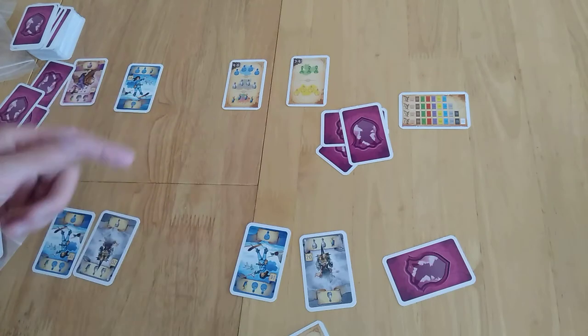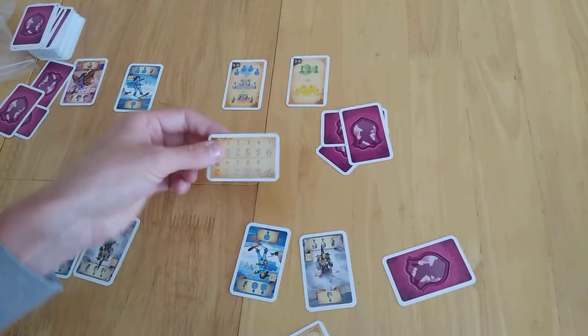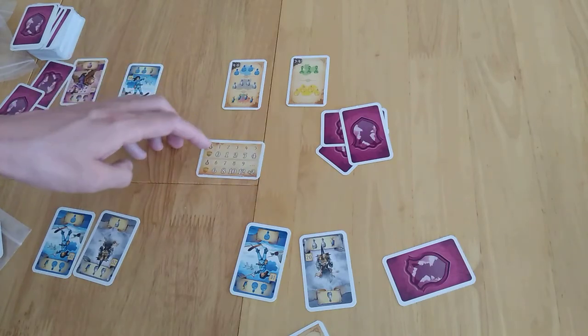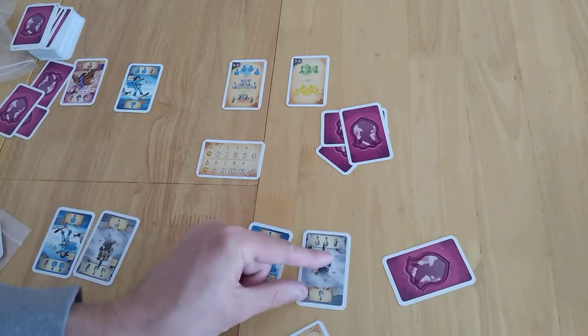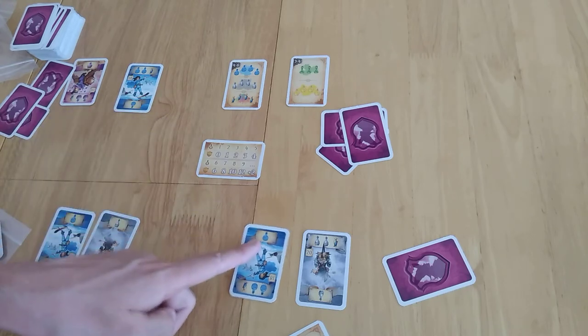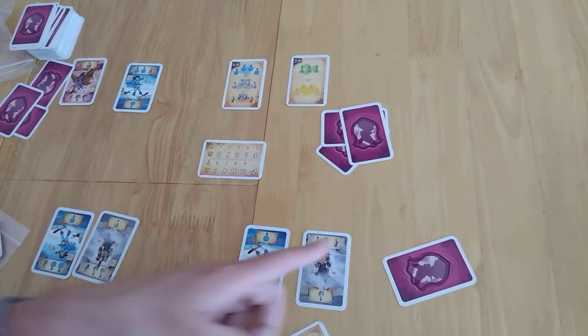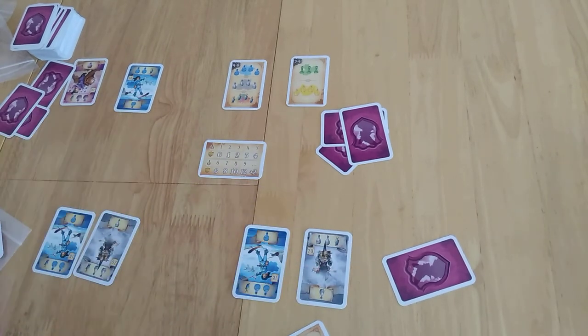The game continues until four rounds have been finished. You can flip this over and it tells you how scoring works. So if you've got only two grey at the end of the game, you'll get one victory point. You'll get the amount of blues you have — so one equals zero. But you're going to go through all the colours, including multi-colours, and then see your final score.